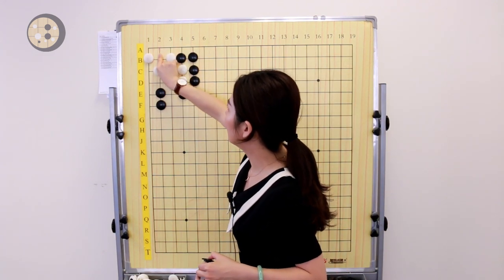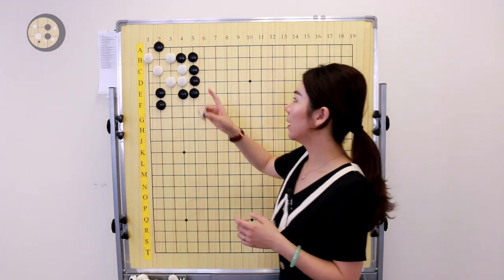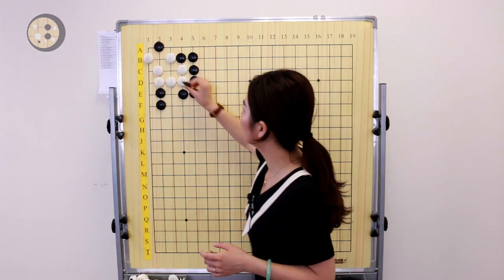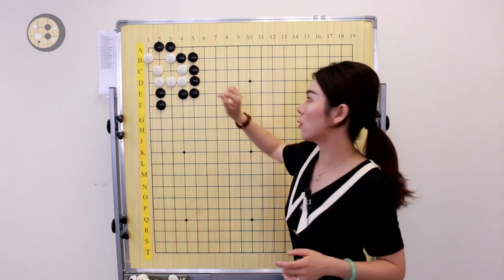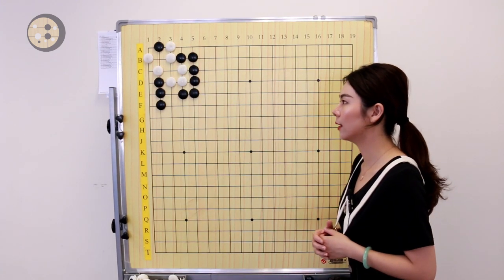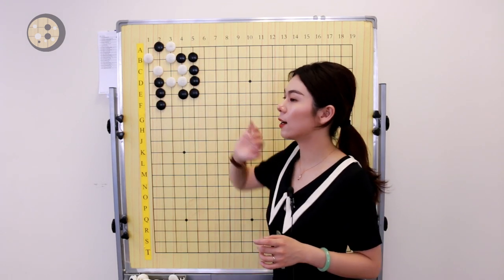Since that's the bent-three shape, the vital point will be in the center. If White makes the eye in the center, Black is able to pull that stone back, so White has to block. Now Black is able to kill the eye on top, so the corner is dead and that eye is destroyed. The entire group only has one eye.